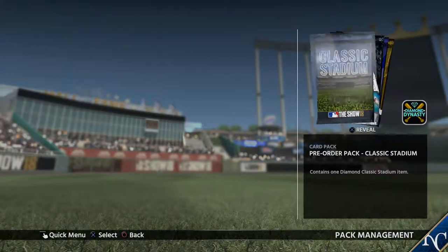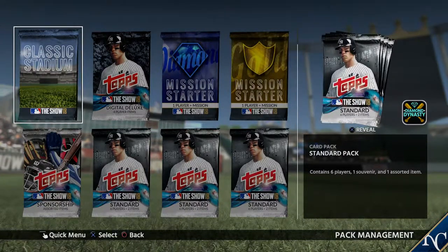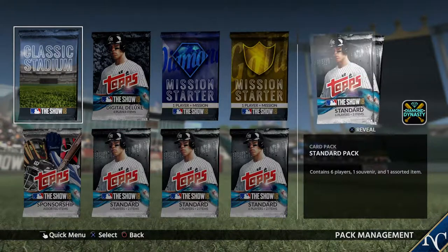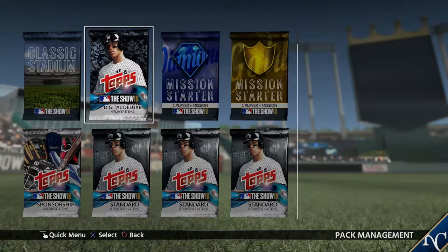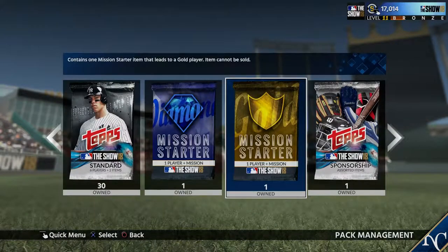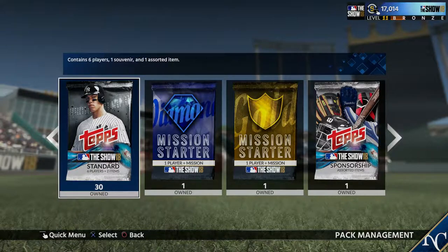I'm going to go ahead and open these as well so I can get all of the packs together. There's plenty of packs to go through. Each pack comes with, I think, six players and two items. Usually the items are at the very beginning when you open them. We also got the mission starter gold and the mission starter diamond mode, the digital deluxe four-player items, and the classic stadium. We're going to open from left to right — our 30 packs with six players and two items first. These packs do not guarantee anything really, but there will be gold and hopefully some diamond players.